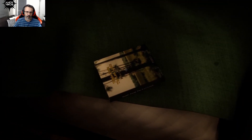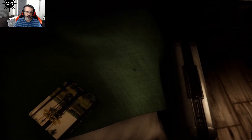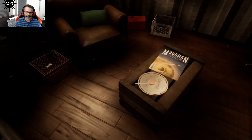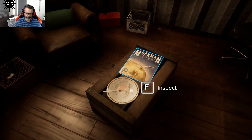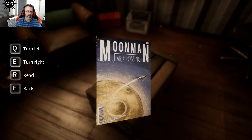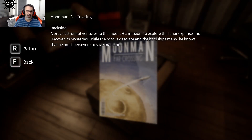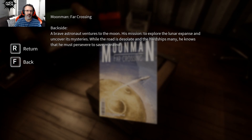Left click is zoom, right click is zoom, and R to interact. F to inspect. There's a Moonman item — inspect, read, back. 'A brave astronaut ventures to the moon. His mission: to explore the lunar expanse and uncover its mysteries. While the world is desolated and the hardships many, he knows he must persevere to save mankind.'